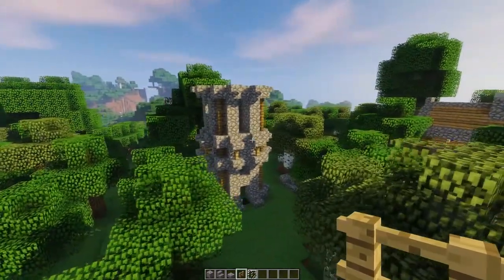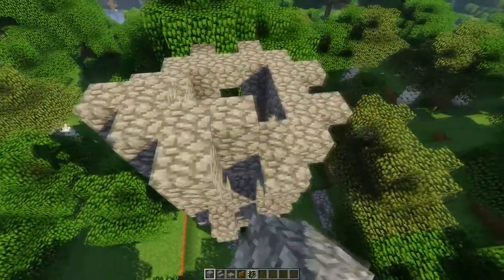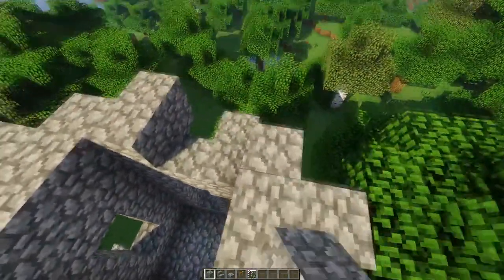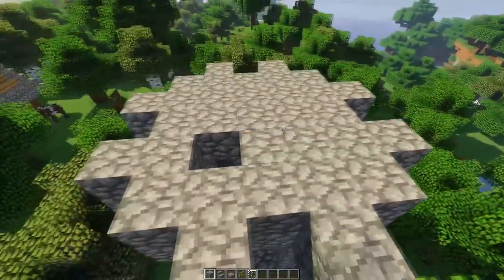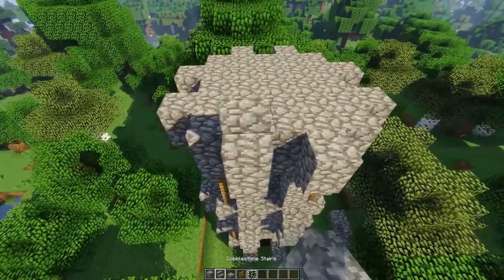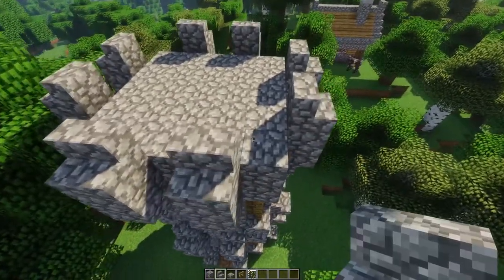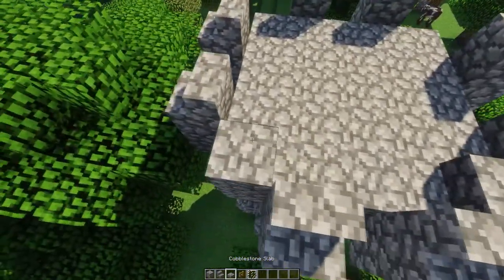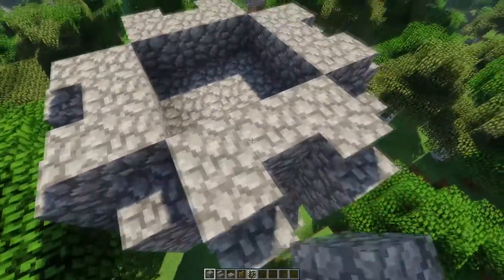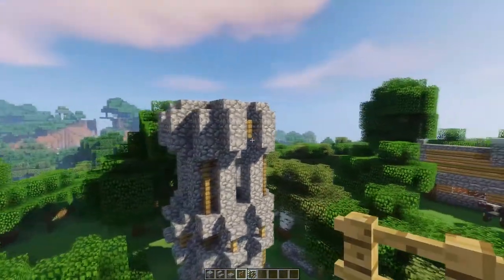Right now the build should look like this and we can do the roof. Add one layer on top with cobblestone blocks and fill out the inside. Then put some cobblestone stairs on the small part sticking out, and put some cobblestone slabs in each of the corners. Fill the rest of the sides out with regular cobblestone blocks, and to make it look a tiny bit better put some oak fences in the middle like this.